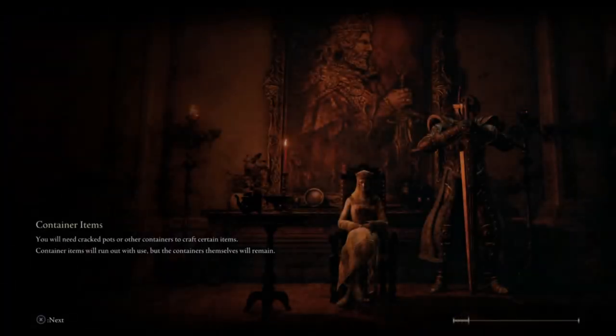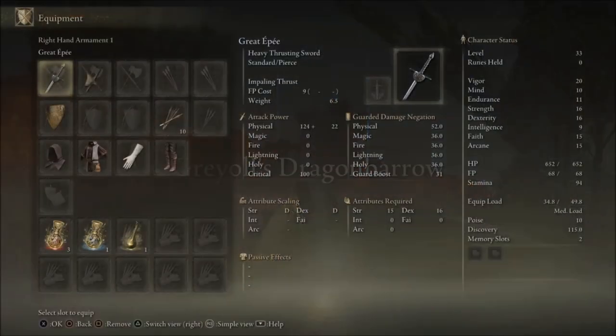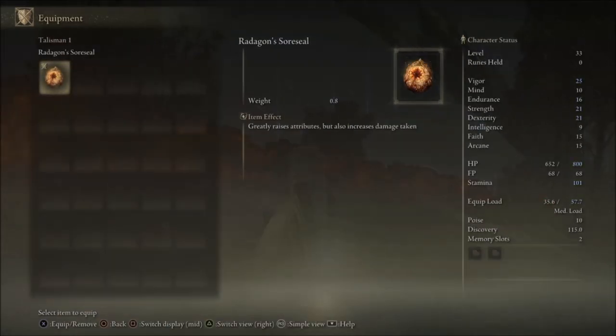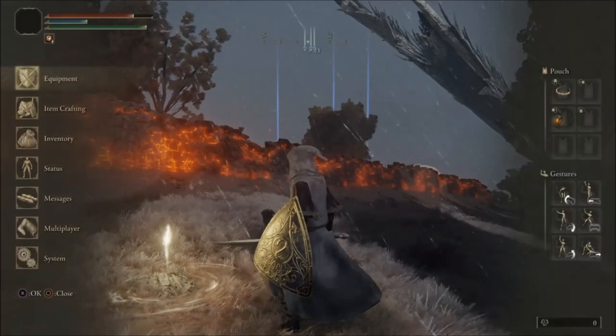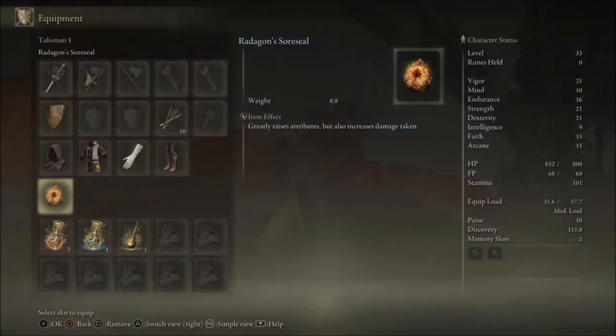You want to get this because in the future there are going to be fights that are very very strong. That 10% damage you get for using it is very good with the amulet. Thank you guys, have a good day and enjoy — look at this, it looks so beautiful when I wear it. You can see how my stats go up, my HP went up and my strength went up — it's pretty amazing.